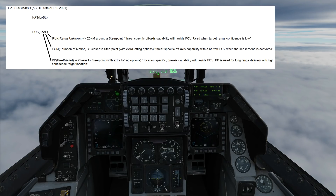There are three Position sub-modes, and we use them depending on how close our steer point is to the SAM, how confident we are that the steer point is close to the SAM, and how far off axis the SAM is going to be relative to where our aircraft is pointing. Those three sub-modes are RUKE, EOM, and PD.